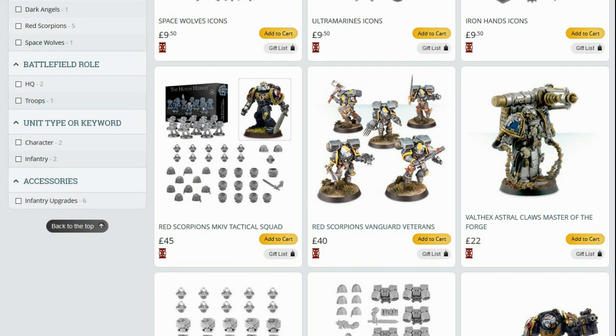Red Scorpion's Mark IV Tactical Squad — bit of a bummer. Obviously you lose their specialist helmets, shoulder pads, bionic arm with the sword, that kind of thing. The special chest plates that are Red Scorpion themed — they all came in a bundle together with the Tactical Squad, so you could build them and add them to your plastics. I guess they're going the way of the Dodo.